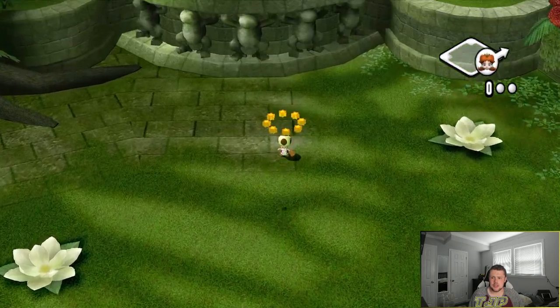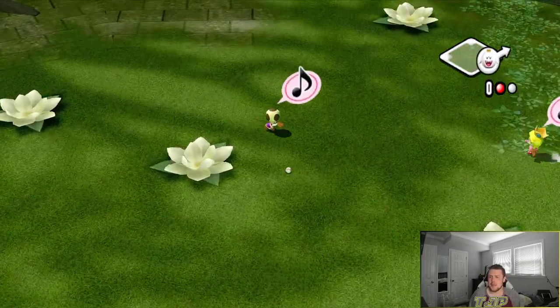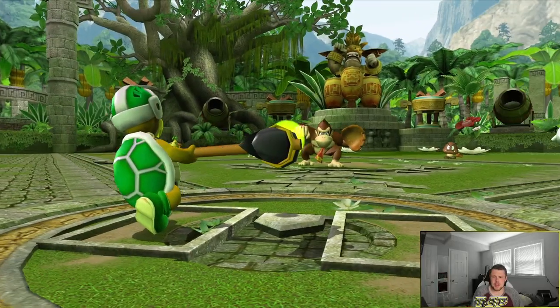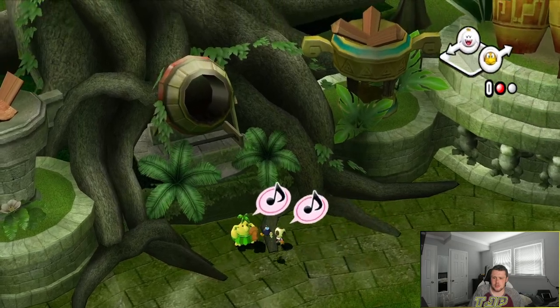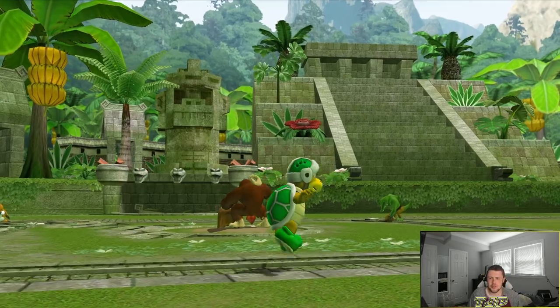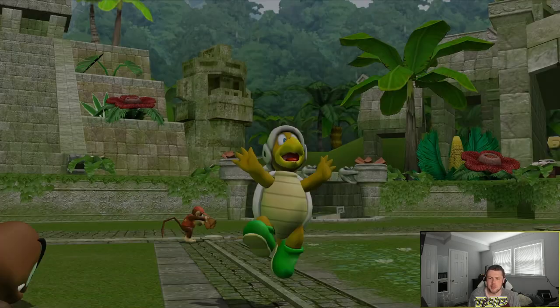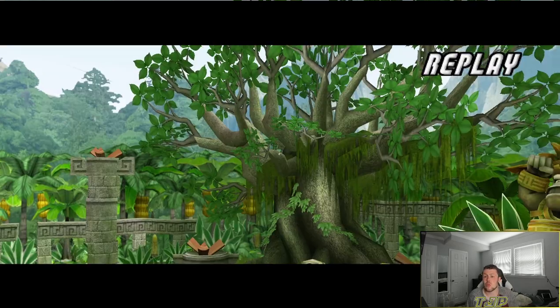Daisy — that's an out. The King Boo with the base hit up the middle. Hammer time! In the gap — throw the bomb. Oh, it did actually help. Hammer Bro — two-run jack! Left center field, drilled.